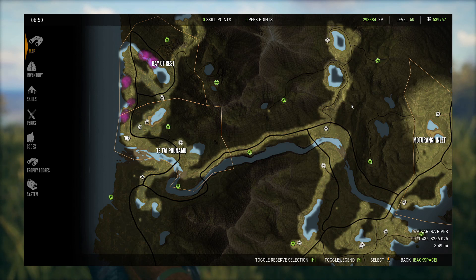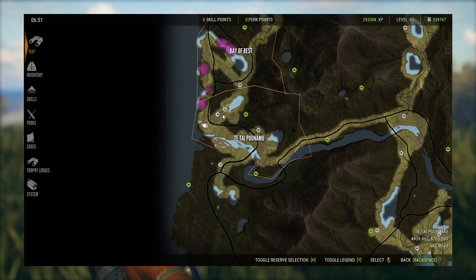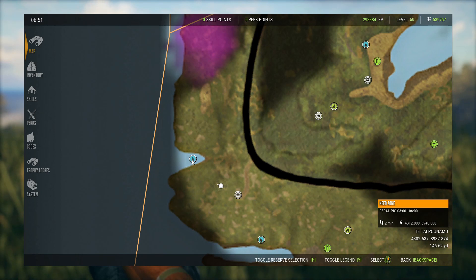Basically, what you want to do is spawn in at the east end of the map, anywhere over here at any one of these outposts — basically the rural outposts. Change the time to 5:10 in the morning, wait about five minutes, and then fast travel over here to this lodge. Once you get to the Tiki Hut outpost you'll be all set — get ready for some action.